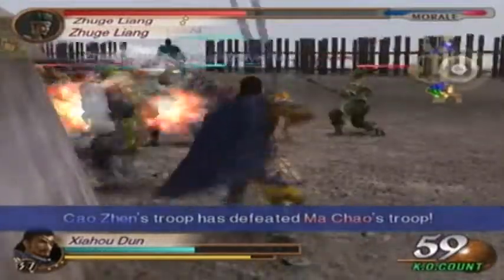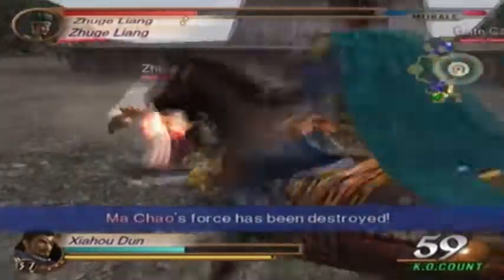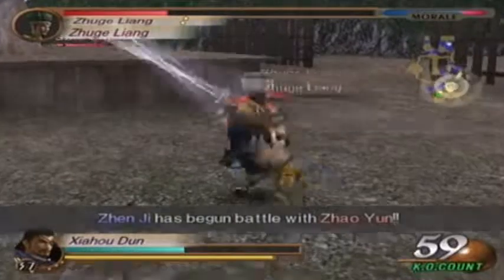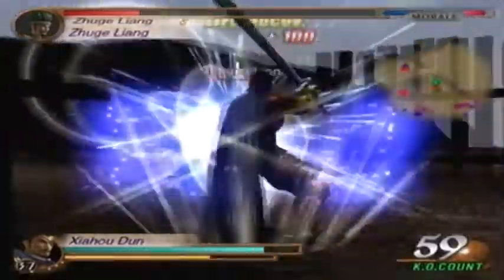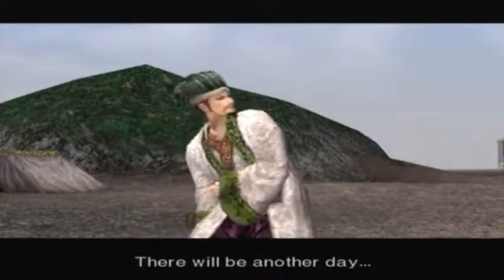As you can see, Zhuge Liang is the commander, so his health is going to go down at a very slow rate, which is very frustrating. Jiang Wei has been taken care of by Zhang He, so we don't have to worry about them anymore — just Zhao Yun, who is hopefully far enough away that he won't get involved. It's down to Zhuge — his second name Liang — and he's down! There will be another day, and I'll kick your ass then as well.